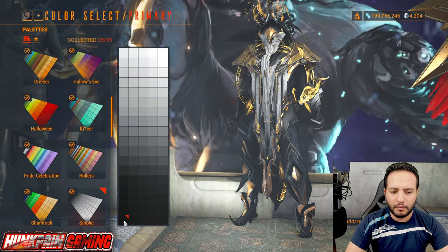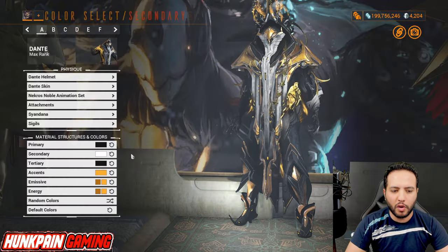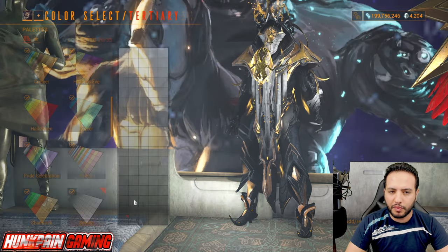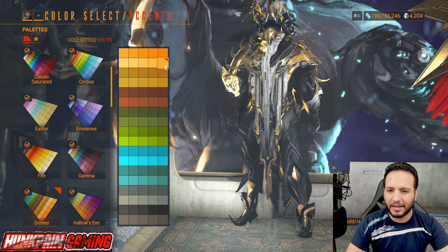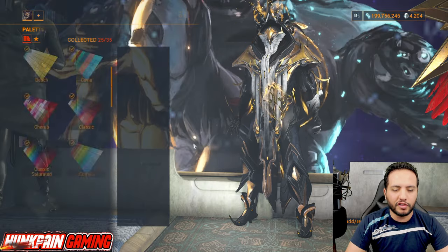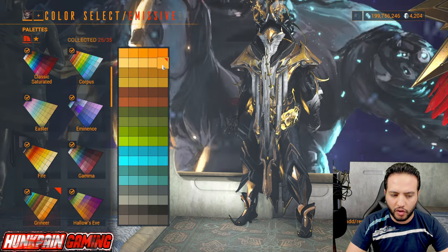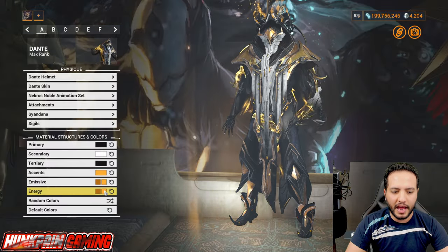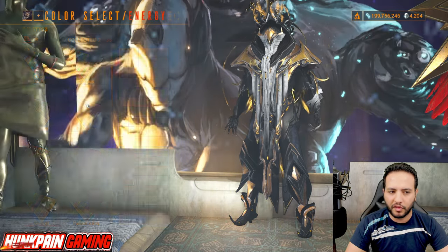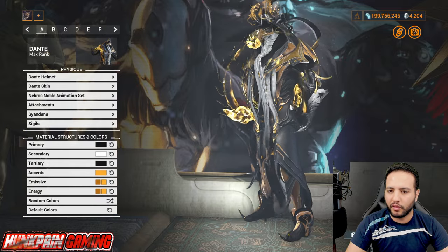For colors: primary is black from Smoke, secondary is white from Smoke, tertiary is black from Smoke, and for the accent that orange from Grineer gives it a golden vibe. First emissive is this color from Grineer, second emissive is this color from Grineer. First energy is this one from Grineer, and second energy is this one from Grineer. Attachments and Sindana follow the same color scheme.